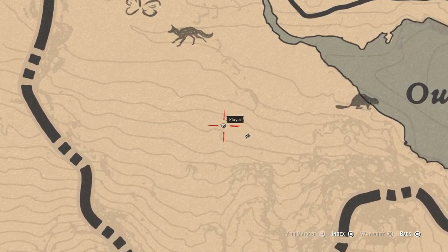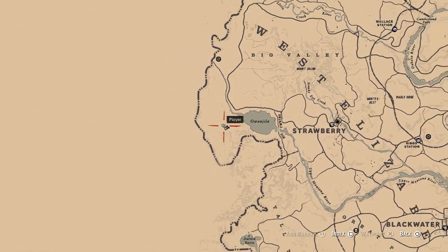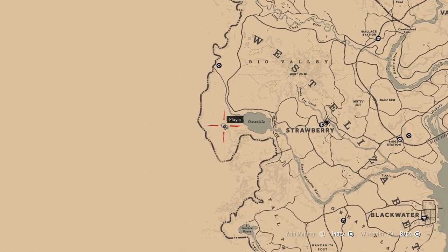The third horse to get is the Red Chestnut Arabian, which you'll find west of Strawberry on the western side of the Owanjila Dam. Like the first two horses, this horse can always be found there, so long as you don't scare it off or aren't unlucky enough to have a predator scare it off or something like that.